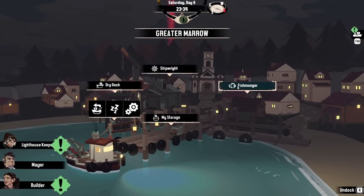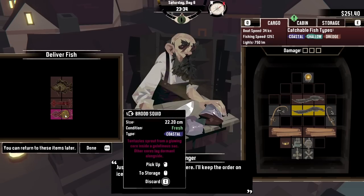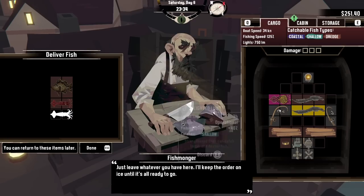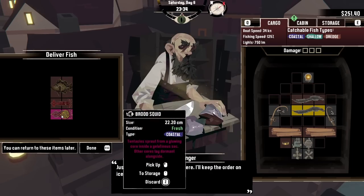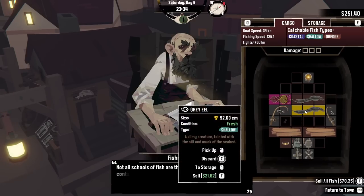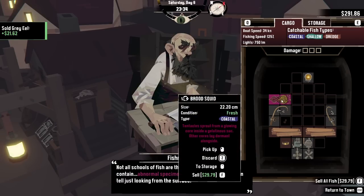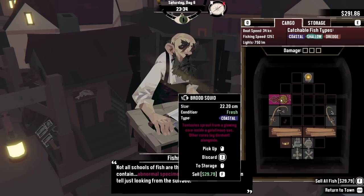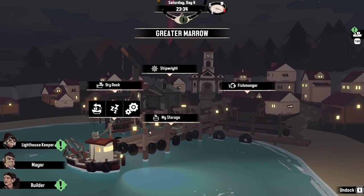Everyone wants to talk to us. First things first — the fishmonger. We've got a brood squid, which is technically a squid, but it feels like a special thing so we decide to keep it and catch a proper one later. We sell some fish for £29.79. There's a pink/purple abnormal specimen — nothing particularly exciting happens with that one. We're not quite at golden status yet, but never mind.